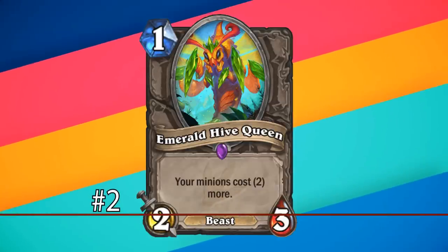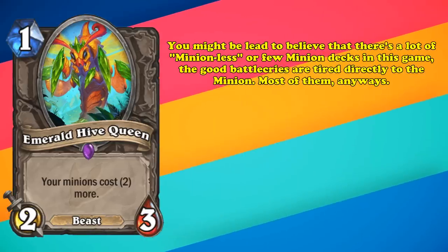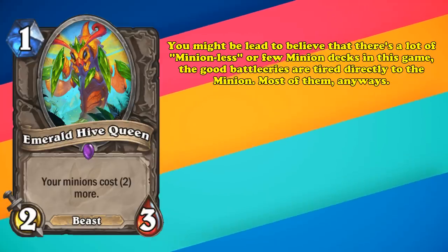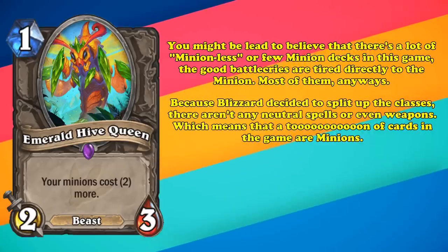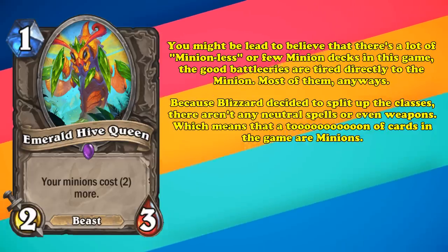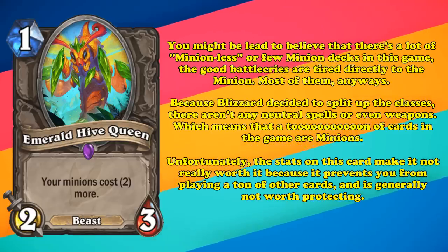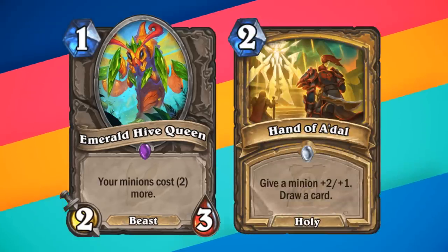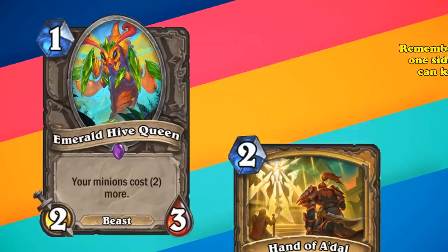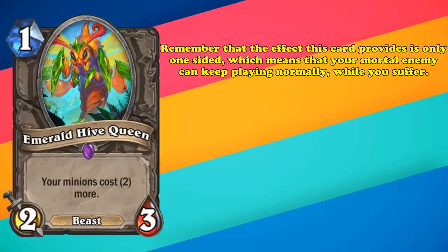And at number 2, we have the Emerald Hive Queen. This 1 mana 2-3 beast makes your minions cost two more mana while it's on the field. While you might think that there are a ton of minionless or few-minion decks in Hearthstone, most good effects are tied to the Battlecries on minions. Because of how Blizzard split up the classes, there are no neutral spells or weapons really, meaning a vast majority of all cards in Hearthstone are minions. A 1 mana 2-3 is honestly not enough stats for a card that locks you out of 80% of your potential cards. The more you buff this thing up with spells as an early game threat, the longer you lock yourself out of playing any minions with a steep tax. And don't forget, this effect is one-sided, meaning your opponent is free to play their minions at their normal cost while you have to suffer Hive Queen's effect.